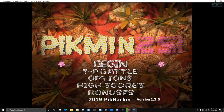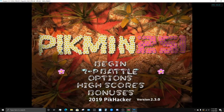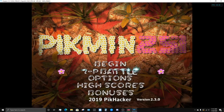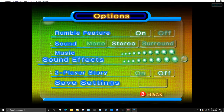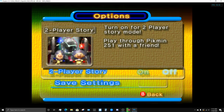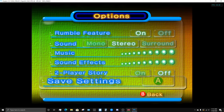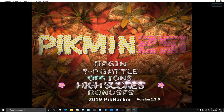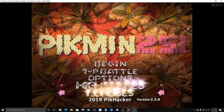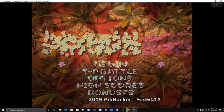In 2.5.1 you'll have to begin. There's 2-player battle, eventually challenge mode. Check the options — it's different. We have the rumble feature, sound, and sound effects, and 2-player story mode — yeah, it's a thing and it works — and save settings, which I have the way I wanted. High scores and bonuses — we know what those are.